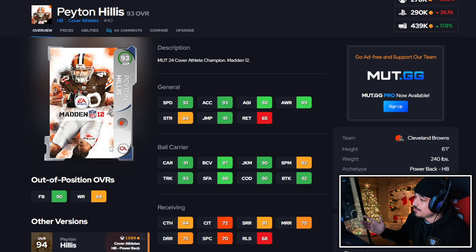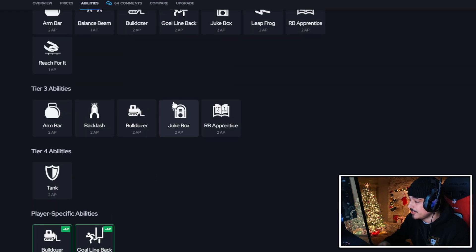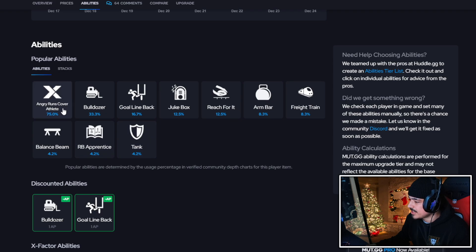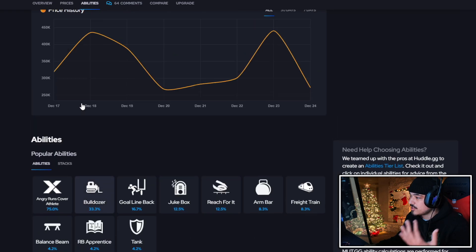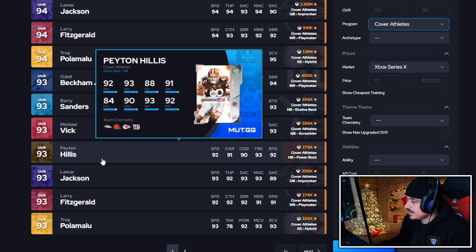Peyton Hillis though — I feel like this card can actually play on people's teams. He has the super butter juke move, 240 pounds. I'm actually making another Peyton Hillis video dropping early next week. But this dumbed-down card still plays well, does get the good juke move and some pretty good abilities. Unfortunately you have to pay full for jukebox if you want to use it, but the bulldozer and goal line backer abilities are there. These cards also get the special X-factors, the dumbed-down versions — the only difference is they just don't start on. Peyton Hillis, I'm going to give him a B plus.